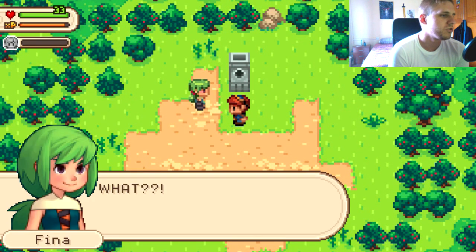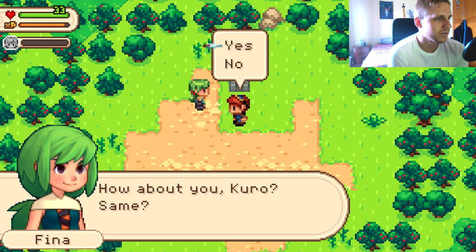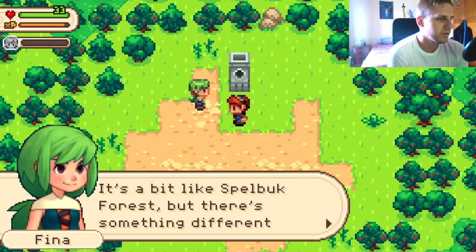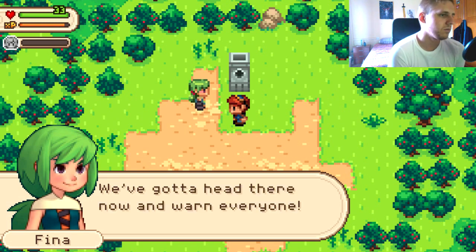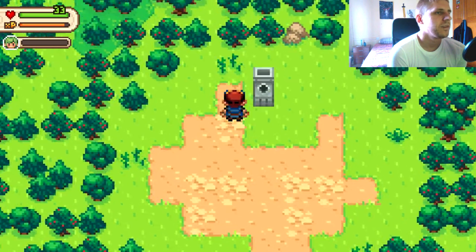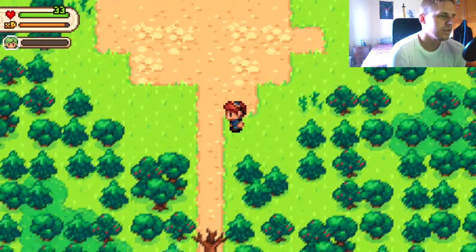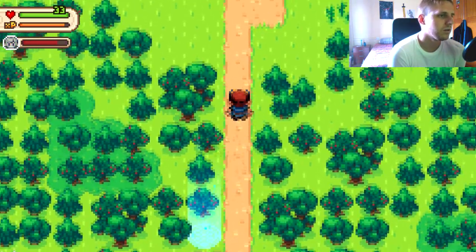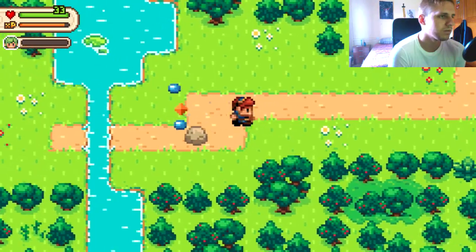We've gone back in time. The characters say they feel 'less detailed,' and indeed the graphics have reverted to a Pokemon-like style. Fiena notes it's like Spellbuck Forest but different. She wants to head back and warn her village about the demons. We see lily-like Pokemon graphics now. So we've traveled back in time and now look like Pokemon graphics with less detail.